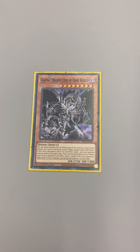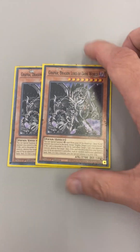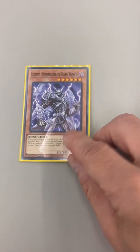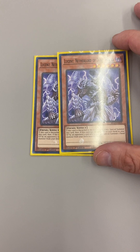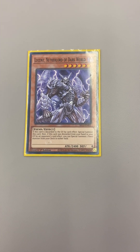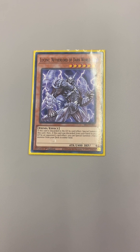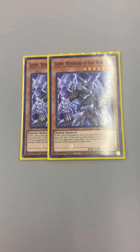Then we have Grapha — most of you know what Grapha does. And then we have Lucien, Nether Lord of Dark World. If he's discarded you special summon him, and if he's discarded from your hand you can special summon one fiend monster from your deck to either field, so he's good for getting any fiend out of your deck.